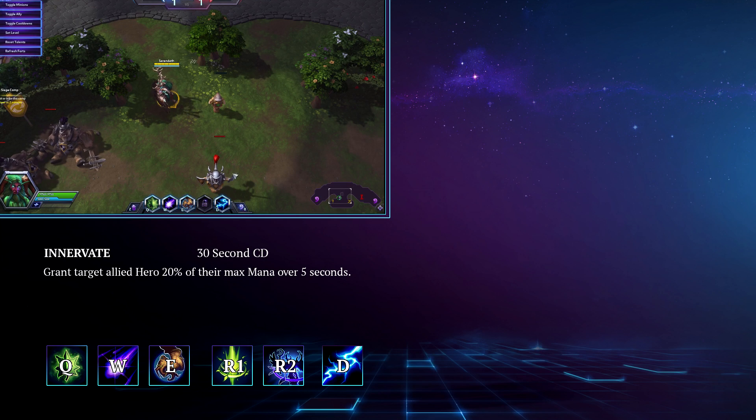Before we get into his talent build, let's take a look at his skills. His trait is called Innervate. This is a 30 second cooldown targeted ability that grants an allied hero 20% of their maximum mana over 5 seconds. While he can't use this on himself, this will allow him to keep his allies' blue bar fuller for longer, helping them pump out more damage in teamfights.